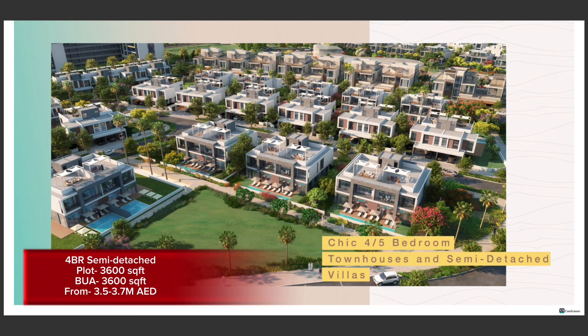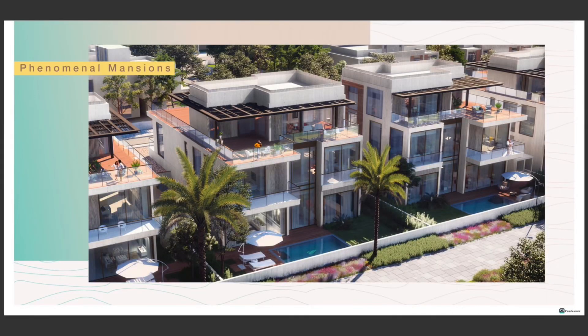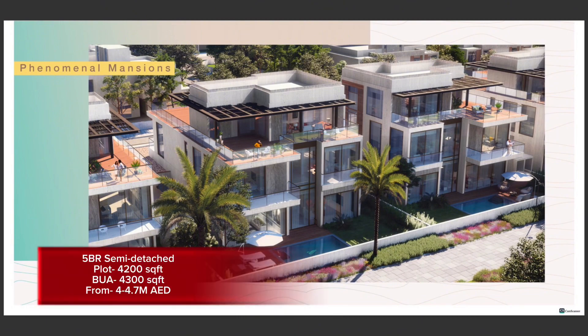Moving on to the four-bedroom semi-detached — sizes are mentioned on the screen and prices start from 3.5 and go up to 3.7 million dirhams. These are shown in sky blue on the map. The five-bedroom semi-detached units are the brown-colored ones, with prices ranging from 4 million up to 4.7 million dirhams.